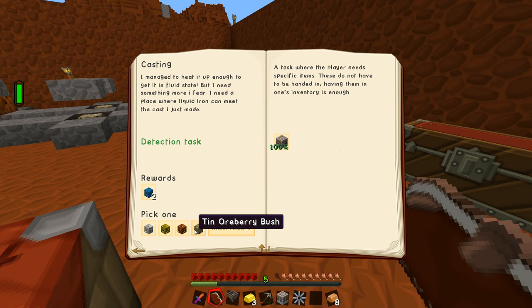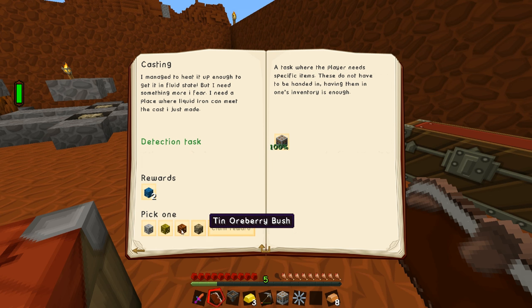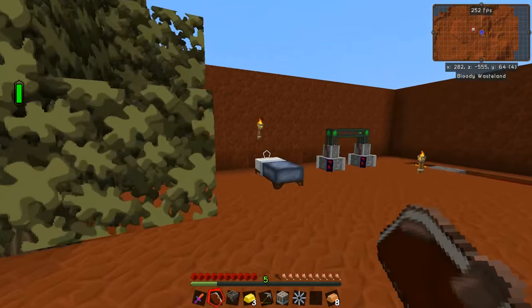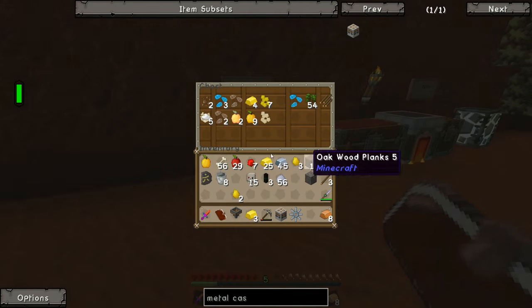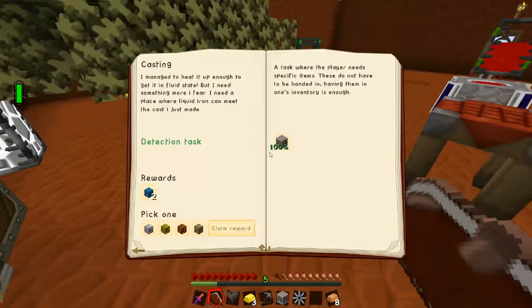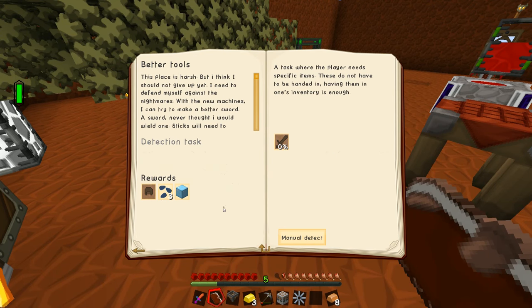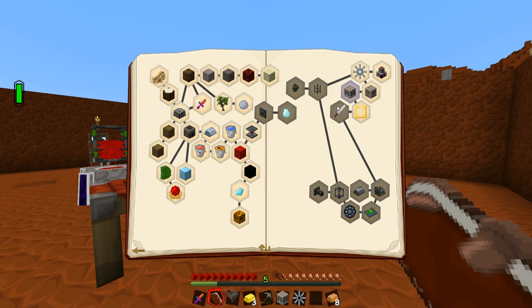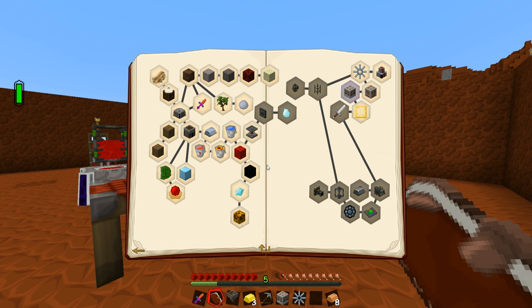We'll claim the reward — we can take some more ore berry bushes. We get some aluminium ones which is good. We get to pick another one, and I kind of want to say copper, but that's only because the copper one doesn't have a growth pulser. I'm fairly certain one of the future quests gives us another growth pulser, so I'm going to hold off on claiming this quest for now.